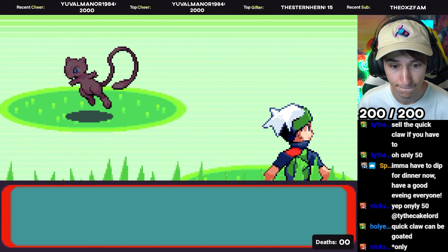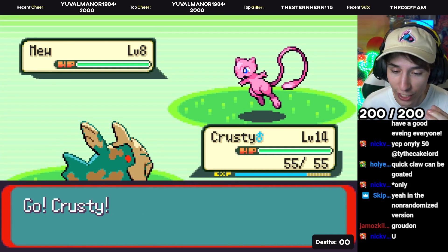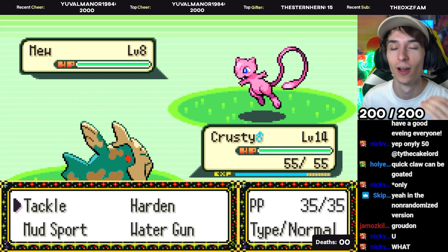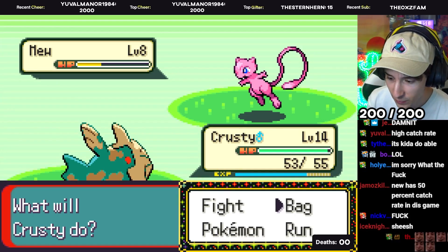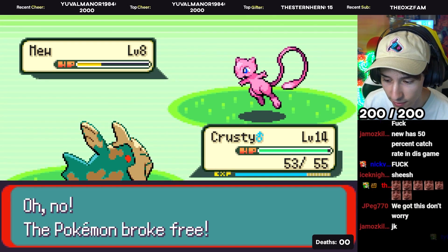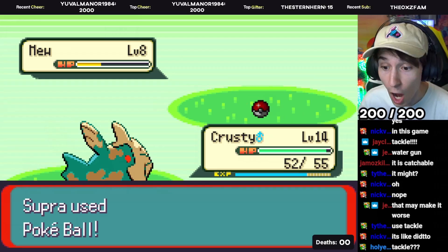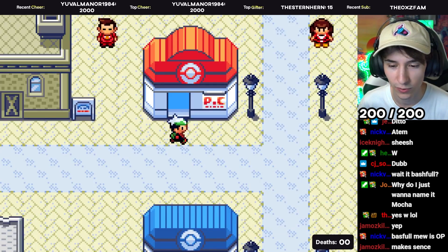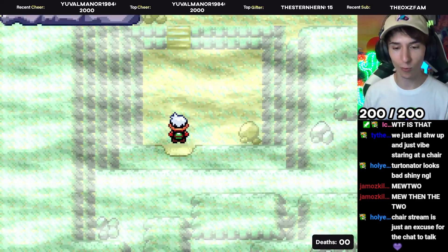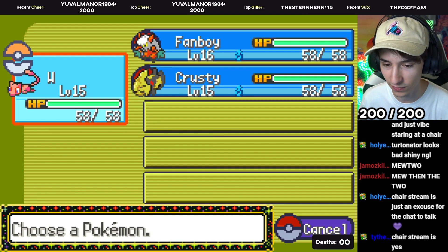What do we got? We won't be able to catch this — Mew has 50% catch rate? No it doesn't — he said JK. Come on! So Mew, we've got to grind you up, buddy. Here we go — Rusturf Tunnel. I'm going to keep Mew out front because I think Transform is probably the best thing for catching other stuff.